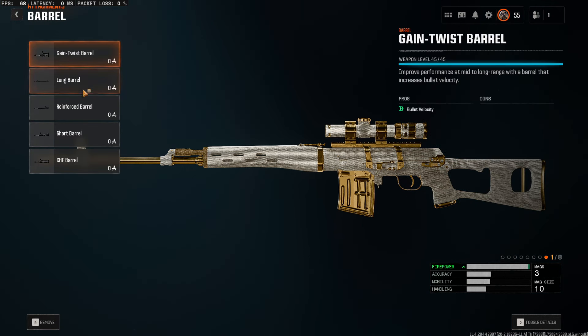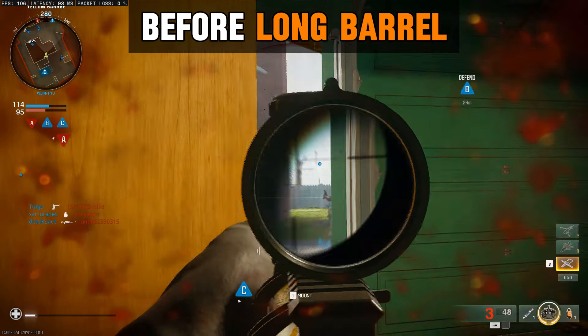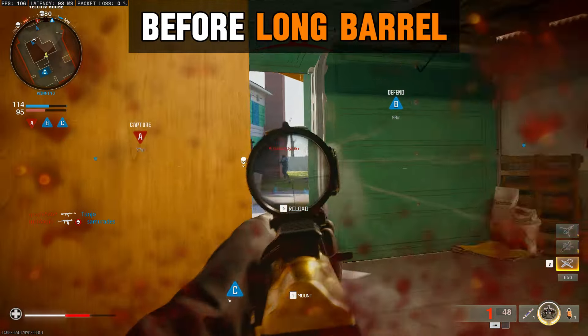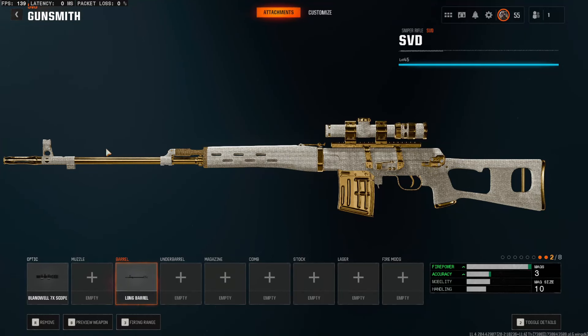Next, for the barrel, we're going for the long barrel because we need that damage range. We need this sniper to at least one shot at mid range, if not long range. This attachment is really crucial.